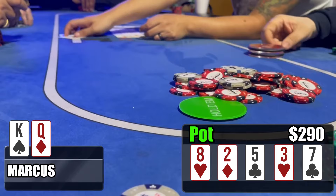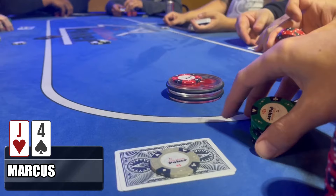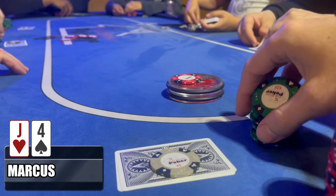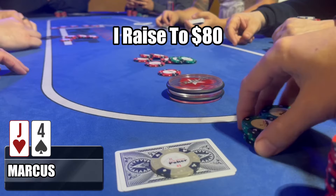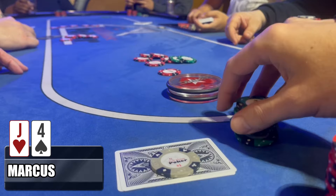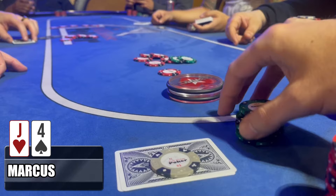If you thought that last hand was crazy, this one may be even crazier. We put five dollars down on the button and look down at jack-four offsuit — that's right, we have the Robbie. The big blind looks at his cards and raises to 25. This player has been very aggressive all game, so that raise doesn't mean much. Under the gun calls, and because of how aggressive this player has been, I think this is a great spot to re-raise to either get heads-up or take down the 50 in the pot. I make it 80. He eventually gets informed of my raise and decides to call, which then entices under-the-gun to call as well.